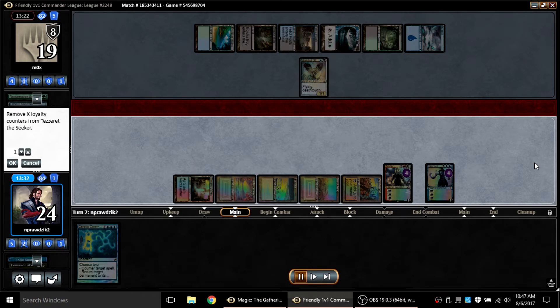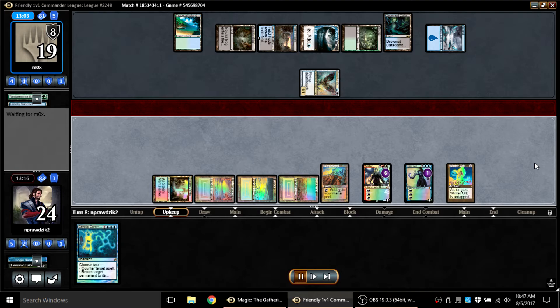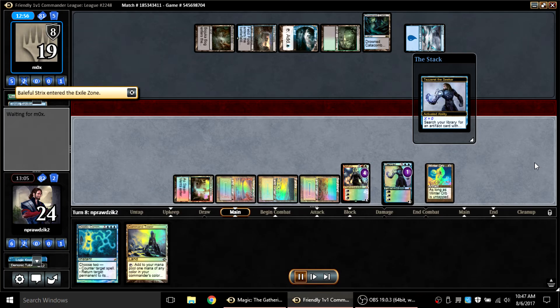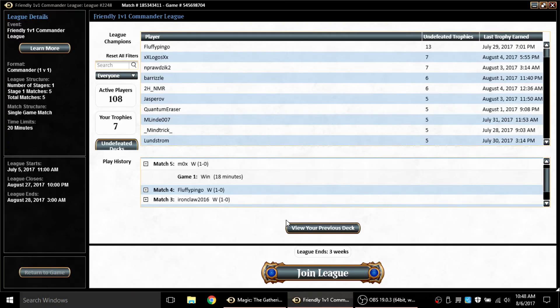My opponent plays Creeping Corrosion to destroy all artifacts, so I sac him to kill his Liovold. He plays Baleful Strix, but I finally get the card I Vampiric Tutored for — Tezzeret and Winter Orb. I plus up Nahiri and discard nothing intentionally. On my turn Tezzeret lost a counter; I Nahiri away his Strix, X equals zero on Tezzeret, Wasteland him, play a land, and pass. My opponent gives up — he's facing down a Winter Orb and two planeswalkers, almost completely tapped out, and his commander costs seven. He throws in the towel and we get a 5-0 finish.